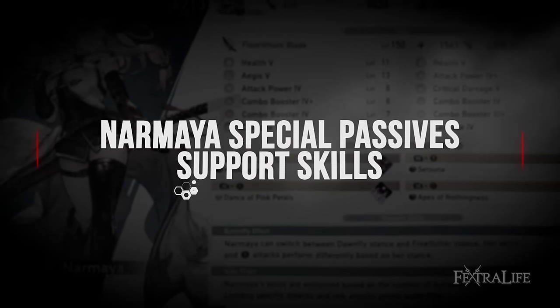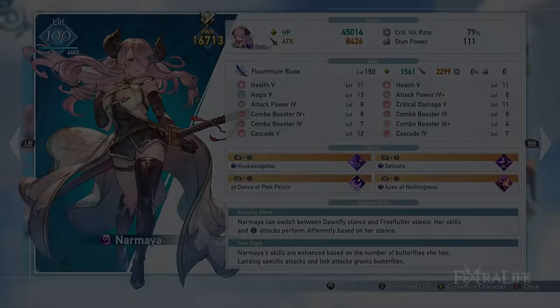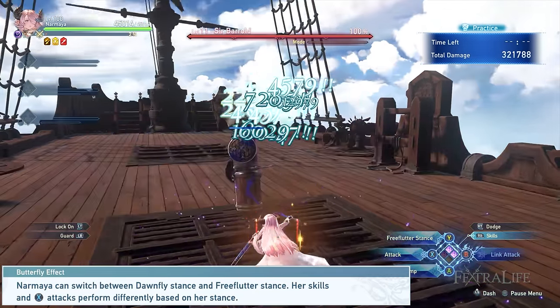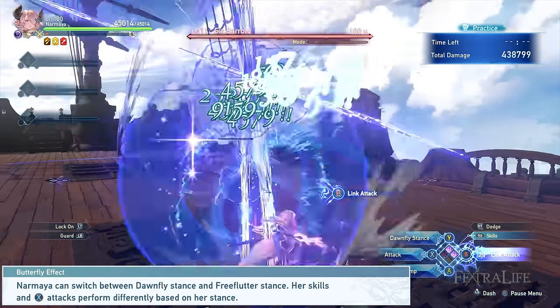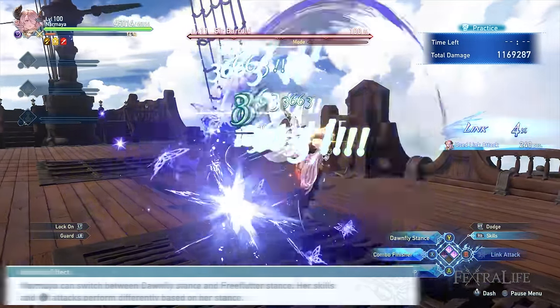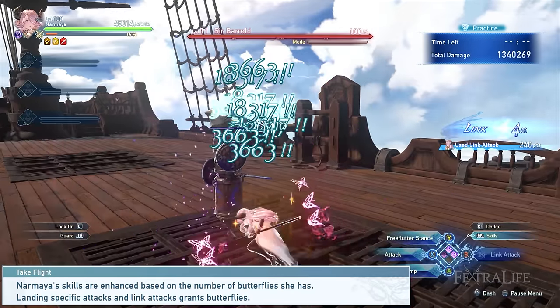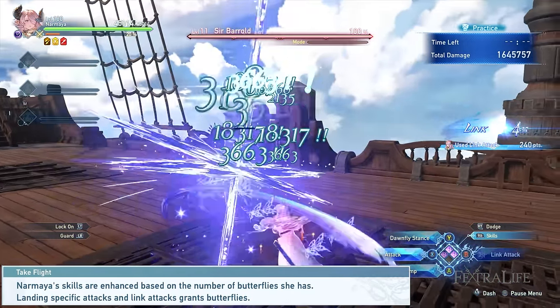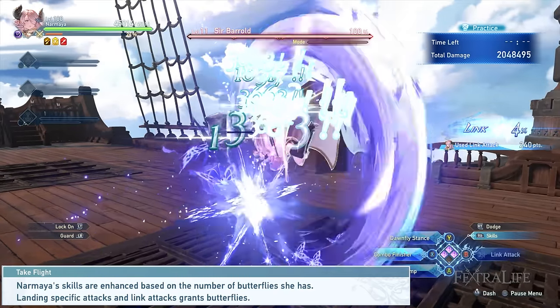Let's go over her support skills and special passives before we get into the actual skills themselves. First is Butterfly Effect, which allows Normaya to instantaneously switch between her two stances, giving her access to two different sets of attack combinations. The other is Take Flight, which grants Normaya the accumulation of butterflies upon landing specific attacks. The more butterflies Normaya accumulates, the more damage her skills can deal.